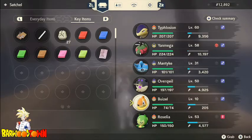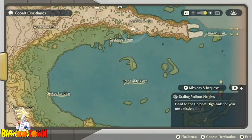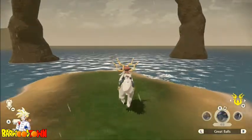Once you've got these three, you need to go to the Cobalt Coastlands — you can see where I've got the red arrow down here. You need to go there and swim through — it's kind of like a gate. You need to have these three Pokémon in your party, and it also needs to be in the evening.